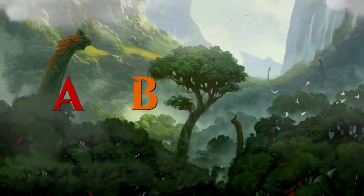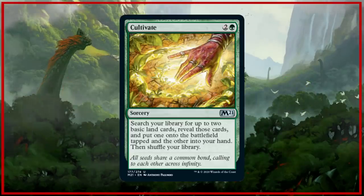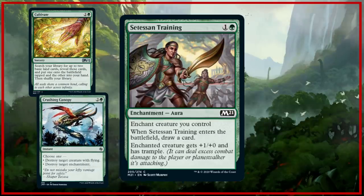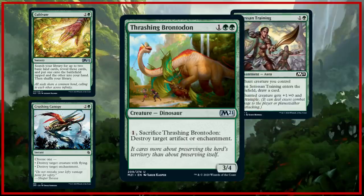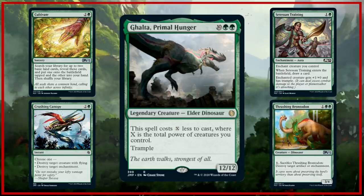There are four variations within the dinosaur theme. The first one comes with a copy of Cultivate for additional ramp, Crushing Canopy as a flexible answer, Setessan Training to give our creatures Trample — which combines nicely with Deathtouch — and Thrashing Brontodon, another great creature with a useful ability. And finally our rare: Galta, Primal Hunger.